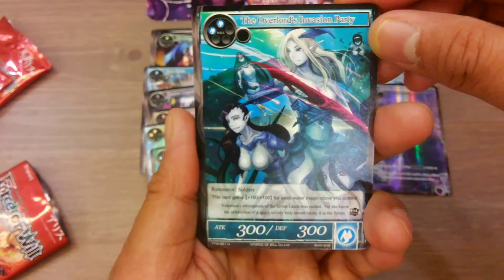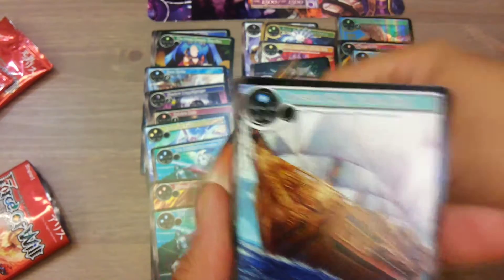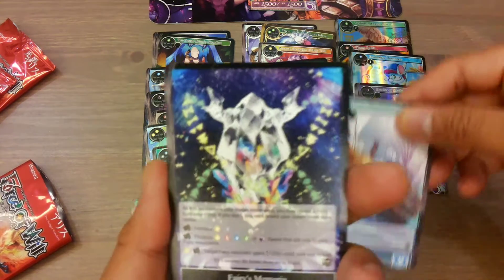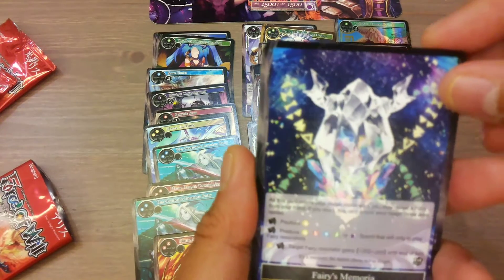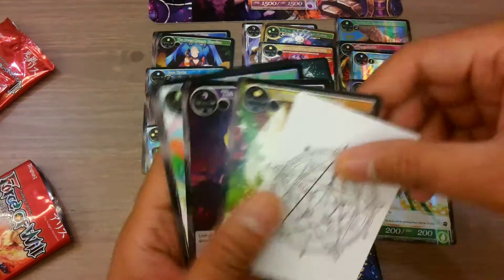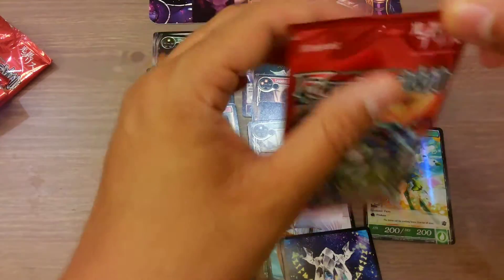Another room — The Overlord Invasion Party again. Another Flame Dragon Commandant. Same one — Invasion Ship Golden Hands. Another special stone. The common — Wind Spirit. I think this is the exact pack that I got in my first pre-release.